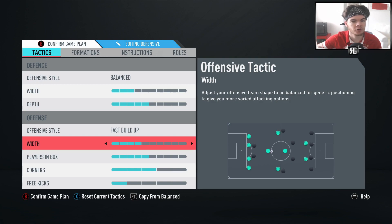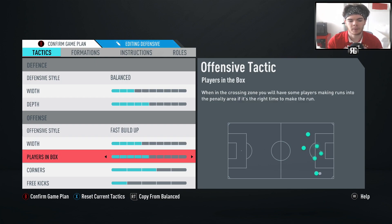Someone pointed out that offensive width affects your whole team. Since we've already got left and right mids, they're going to stay pretty wide anyway, so we don't need to go much wider. Going super wide is just going to pull your midfield out - that's why sometimes when you play you feel like you have too much space in midfield. Playing around a basic four or five width keeps your formation narrower. You give up a little space on the wing but you're solid in midfield with players in the box.